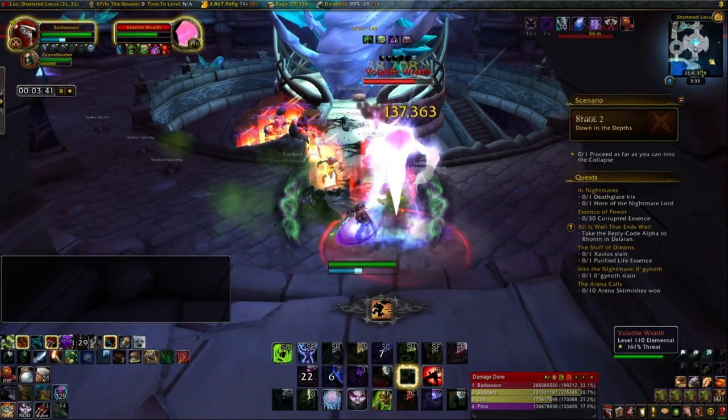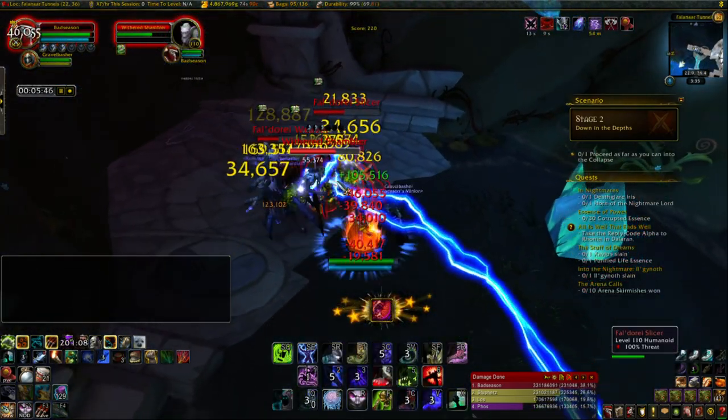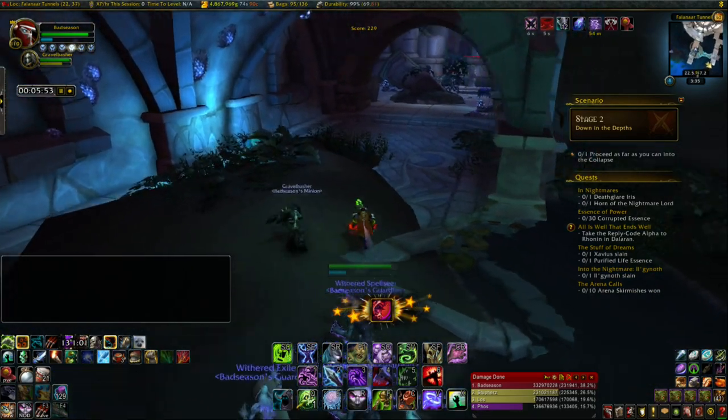Once you clear them out, carefully head back upstairs and slowly start clearing the room, only trying to pull the Wraiths by themselves and taking them out one by one. After you do so, proceed through the hallway, recruiting any Withered you see along the way, and make sure you break open all of the egg sacs since those can contain Withered as well.